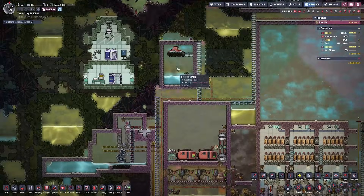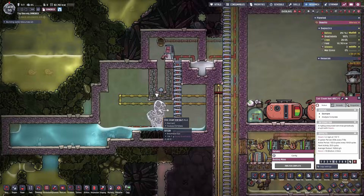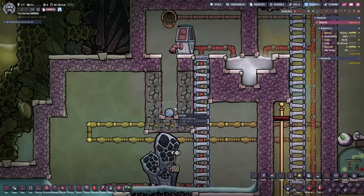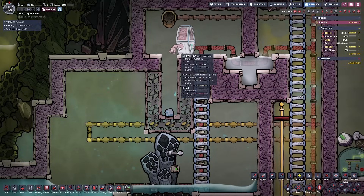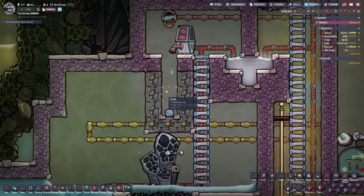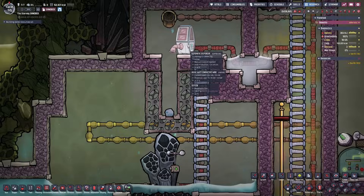The water geyser on the top of my base sends its hot liquid into the chamber with the cool steam vent. Because this water is already hot, I don't mind mixing the two together. I also have an automatic dispenser that drops ice right above the cool steam vent, which helps cool the surrounding area so that when steam ejects, it condenses into water much faster. One thing to make sure: the ice dispensed cannot be picked back up by your duplicants, otherwise they'll loop it back into the dispenser endlessly.